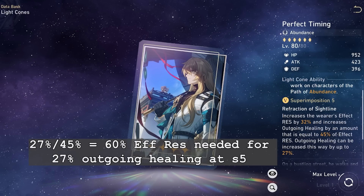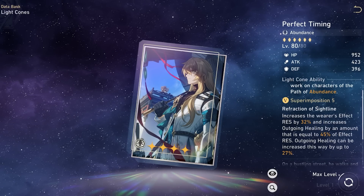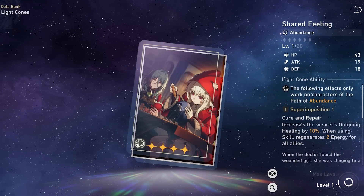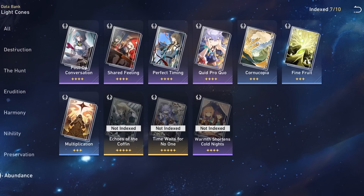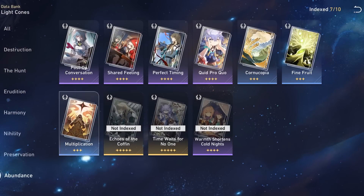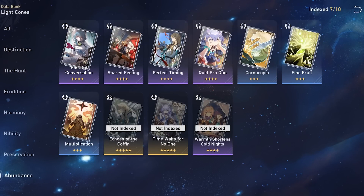If you'd like to know how much effect res you need for a specific superimposition of Perfect Timing, just divide the outgoing healing value by the other number. Quid Pro Quo is a nice F2P option as you can buy it at max superimposition from the MOC shop. I'm not a fan of Shared Feeling or the Battle Pass light cones — their effects don't feel as impressive. The 3-star Abundance light cones actually have the same base HP as Perfect Timing and Quid Pro Quo, so S5 Cornucopia over S5 Quid Pro Quo is viable depending on your needs, and S5 Multiplication is also something to consider. Overall, Post-Op is the most consistent option for 3-turn ults, but if you're against content where you get hit easily, you could go Perfect Timing or Cornucopia. Personally, I'll be switching between Perfect Timing and Post-Op with an ER rope.